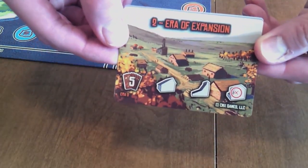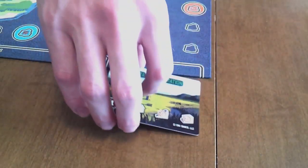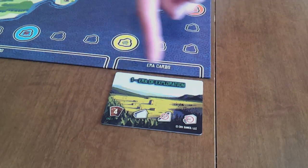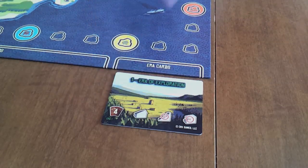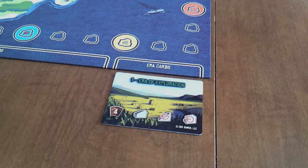Stack the era cards in order, face up with era one on top, and place the stack below the era card space along the bottom edge of the game board. The era card displays the number, name, and color of the era, the end-of-turn hand size limit known as dividends, and the buildings that are available and not available during that era.